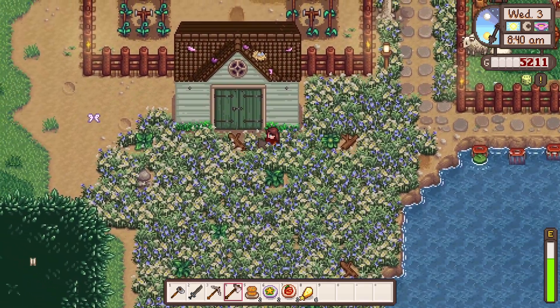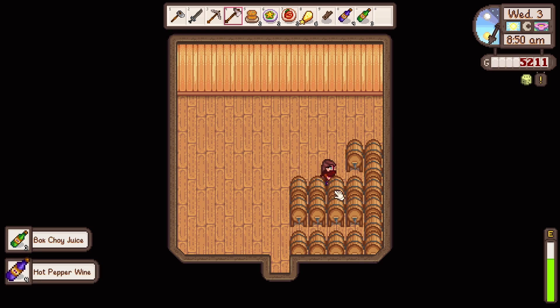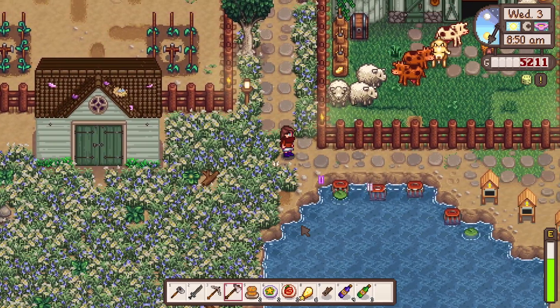I wonder if the stuff in our shed is done. Let me have a check. Yay, we have some wines to sell. That's really good, actually, because we do need some money. All of these kegs are empty right now, though, because I don't think we have many crops. So we are waiting on some crops to be done.